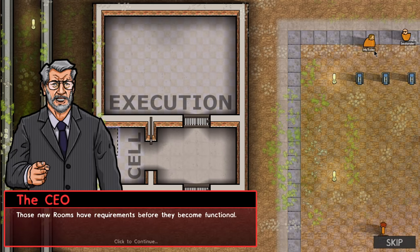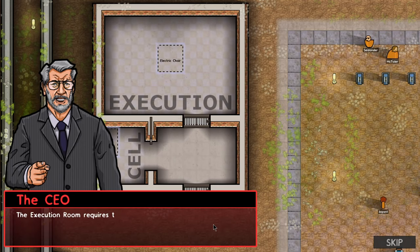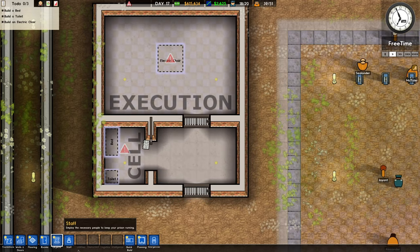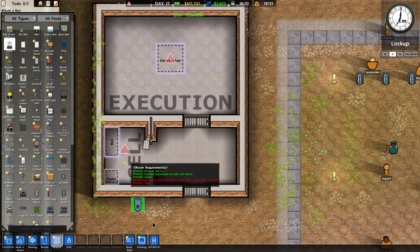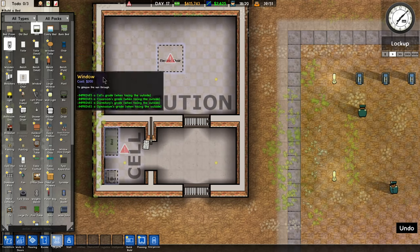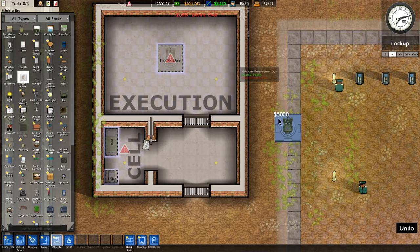Those new rooms have requirements before they become functional. The cell needs a bed and a toilet. The execution room requires an electric chair. Let's start with the not-so-crazy ones — the toilet, then a bed, and then of course the electric chair, which costs $5,000. I guess the electricity is the big cost there.